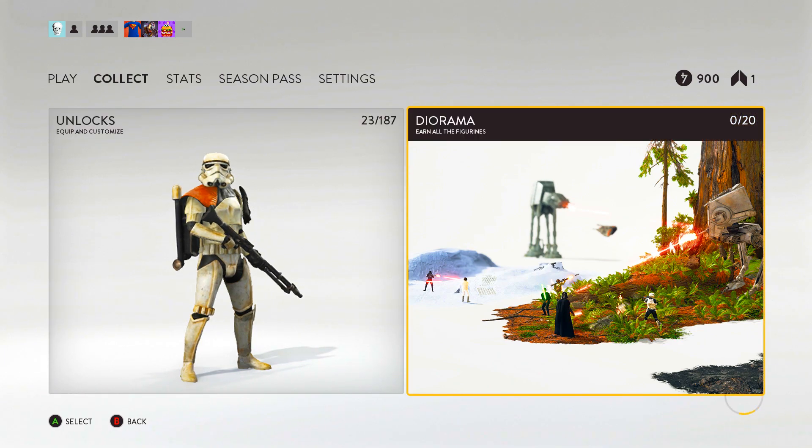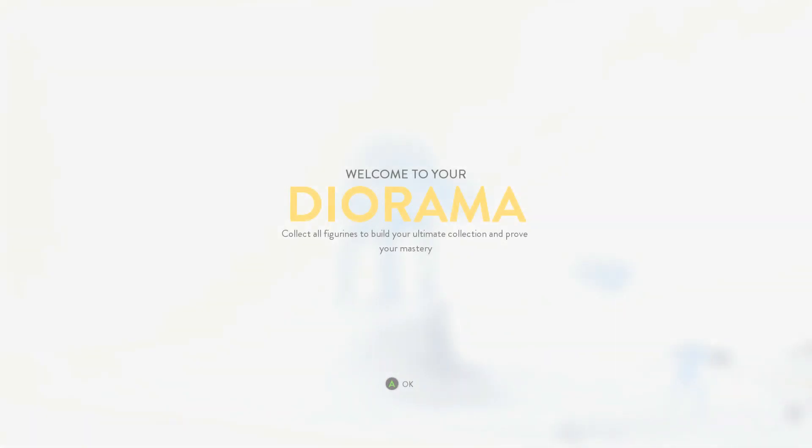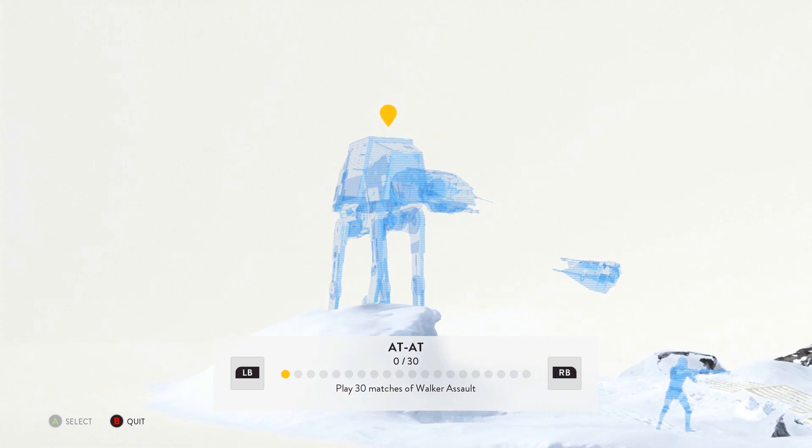Oh, what's this? A diorama — 'earn all the figurines.' I clicked something, maybe I shouldn't have. I'm not sure what's happening here — I clicked on the diorama. 'Welcome to your diorama. Collect all figurines to build your ultimate collection. Improve your mastery.' Oh wow.